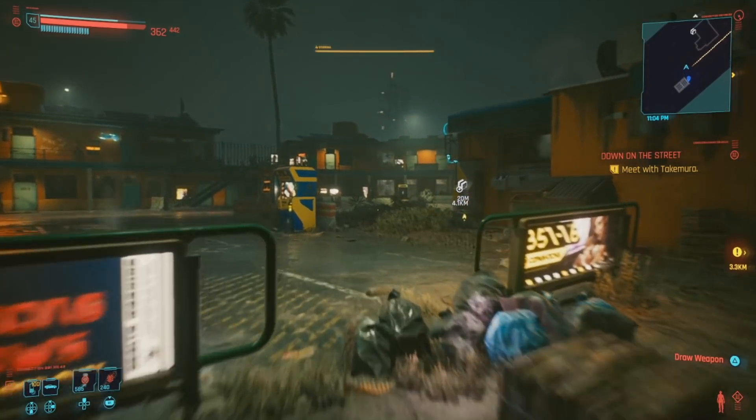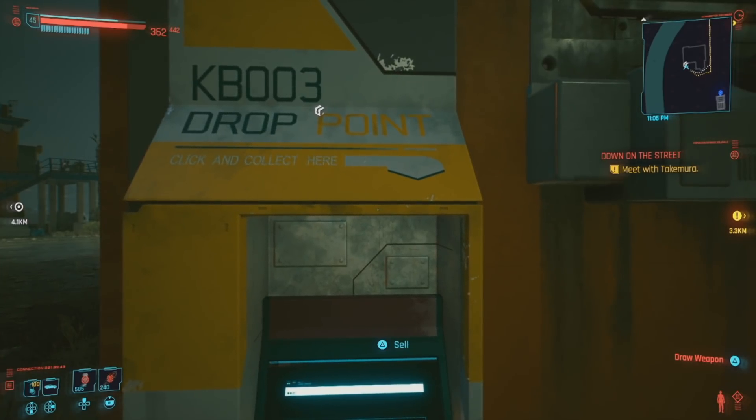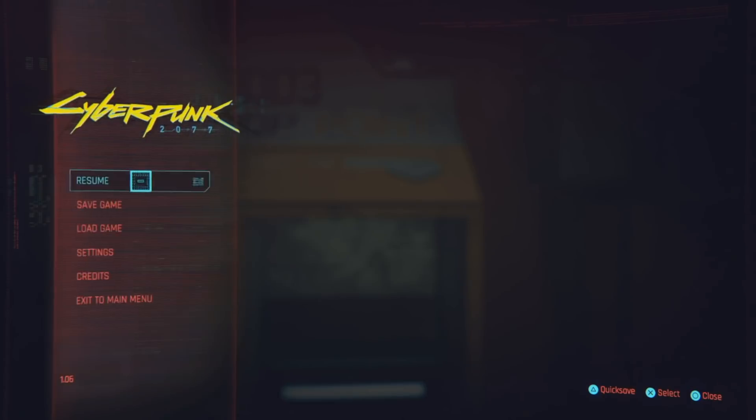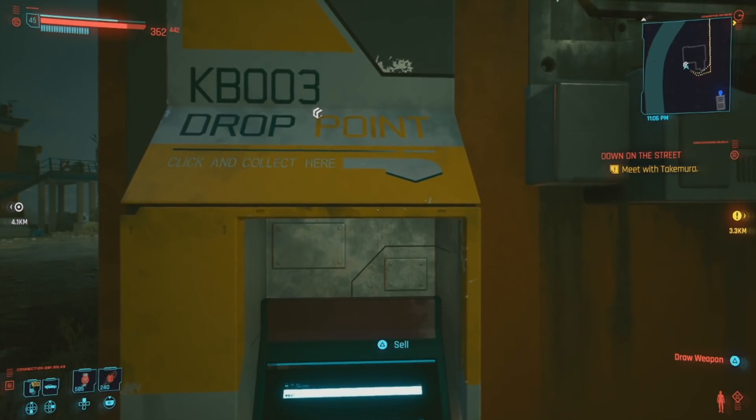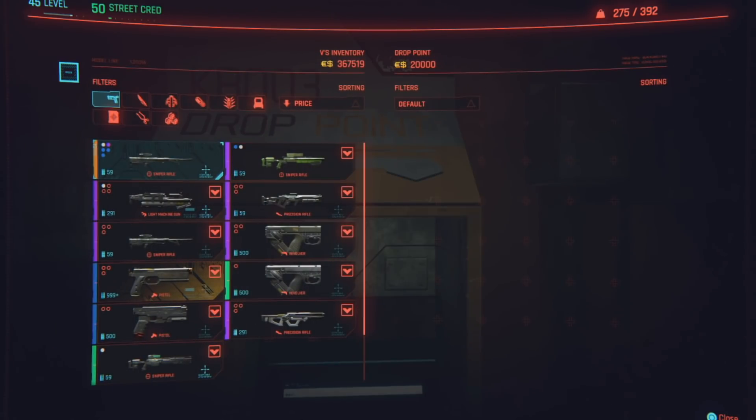We are now going to look at duplicating the quick hack shards. You're going to go to a drop box — if you want a duplication guide, I'll link it in the description. You open the drop box at the same time as opening this menu, but the drop box comes first. You'll know you did it because the text will wrap at the top left of the screen.